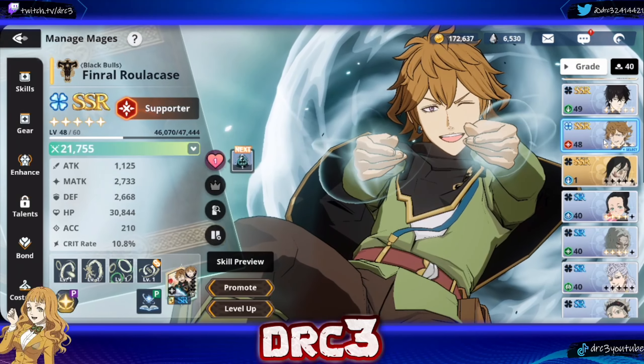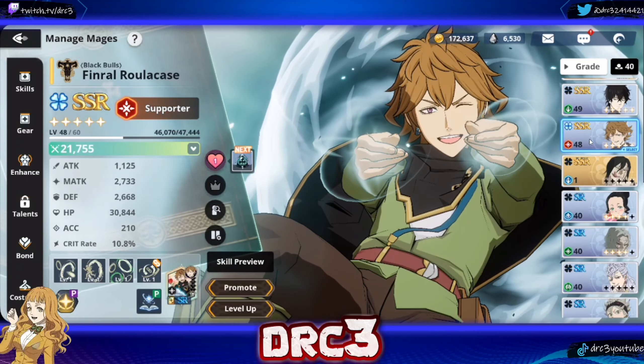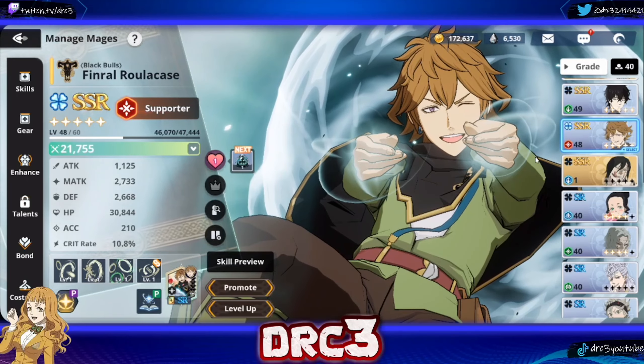You can enhance him with just a couple of pulls — you'll easily get enough to enhance him because SRs come to you so fast in this game. It's insane how quickly you can get an SR enhanced as opposed to an SSR.